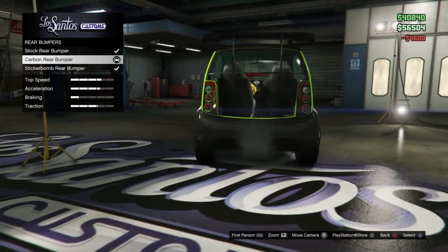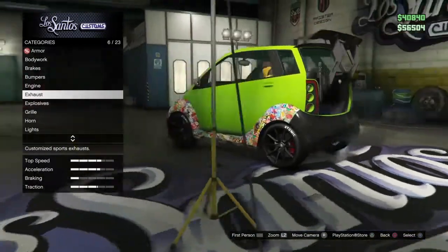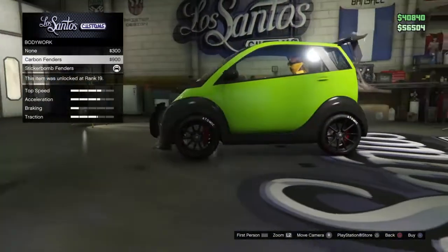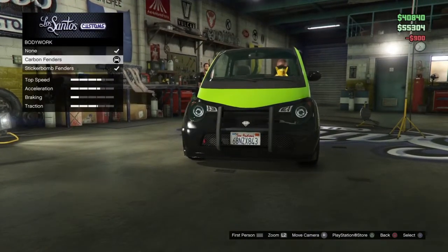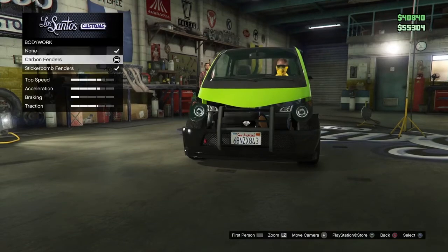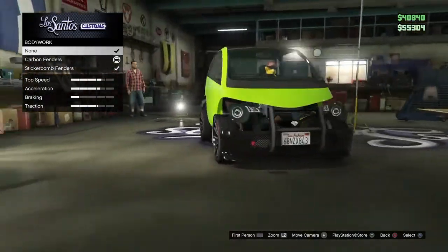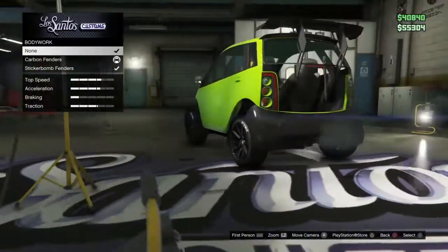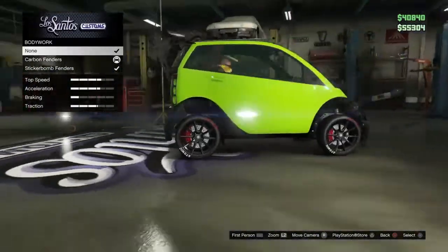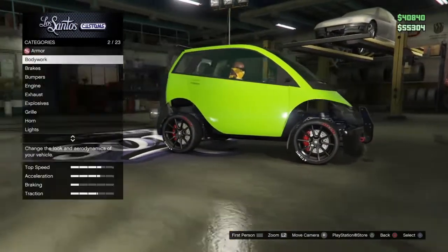What I do know is to go to body break and buy stock and carbon. You just go up and down and you gotta land on 'none.' As you guys can see, there's no glass on the outside — it's invisible and all the fenders are invisible.